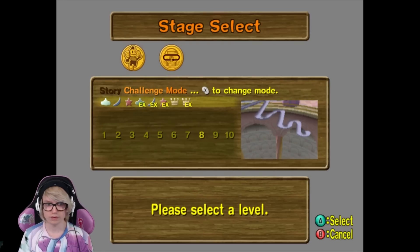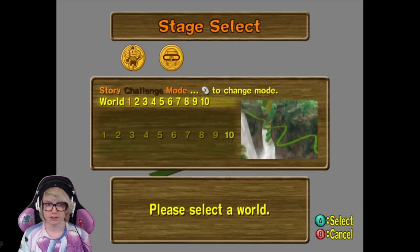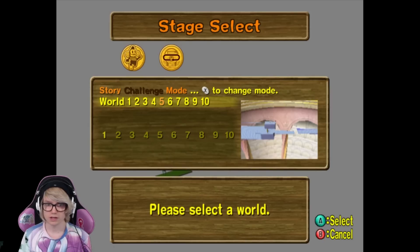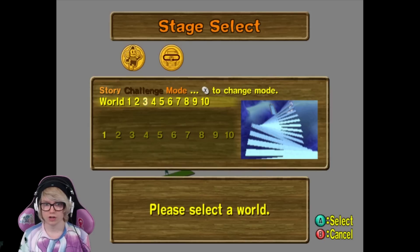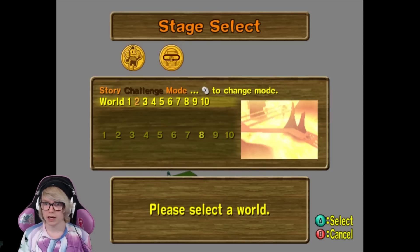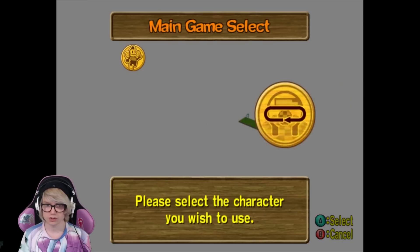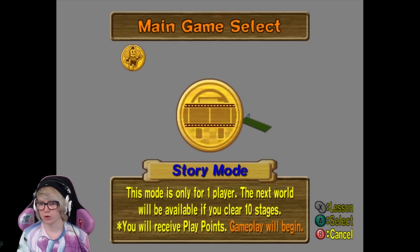So right now, this pack that I'm using, this ISO right here has a fully replaced World 1. I think it's like a few levels from World 2, and some levels in like World 4 and I think World 3 as well. So we're going to start off — we can just go through Story Mode World 1 for this video.